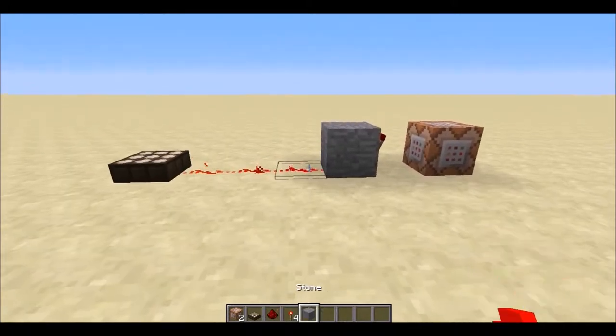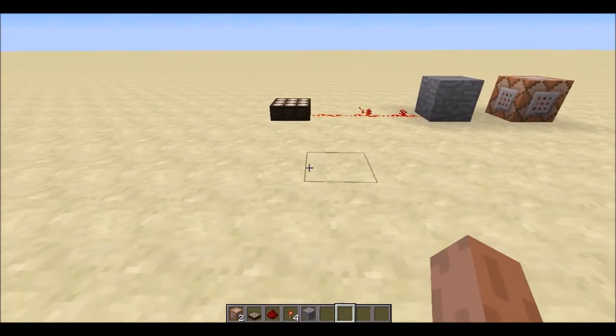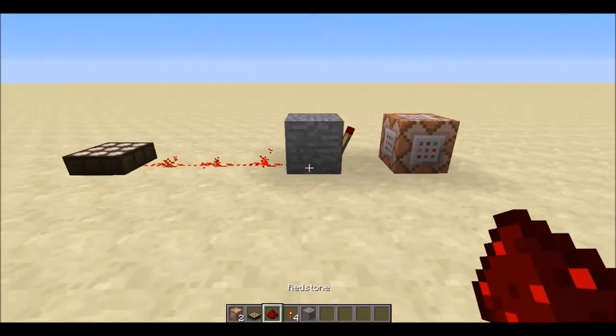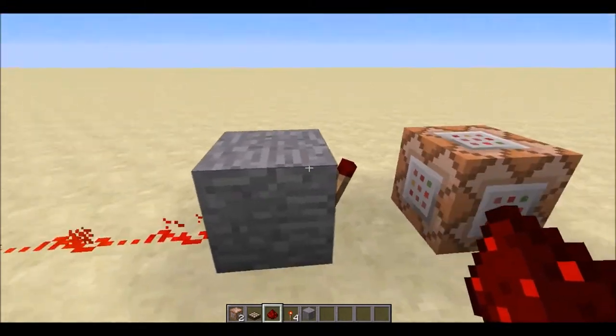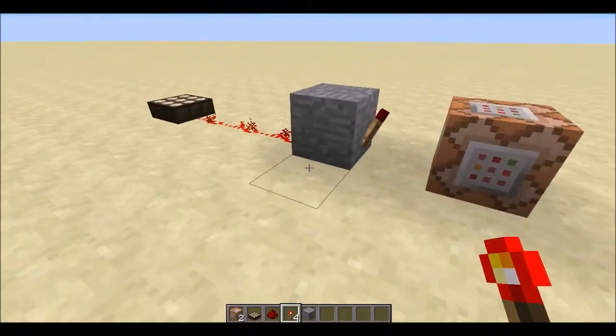Hello and welcome to Minecraft. We're going to be looking at how you make this eternal day clock. What you're going to need is your daylight sensor, some redstone dust, any block except glowstone or glass because they don't work with redstone, a redstone torch, and a command block.